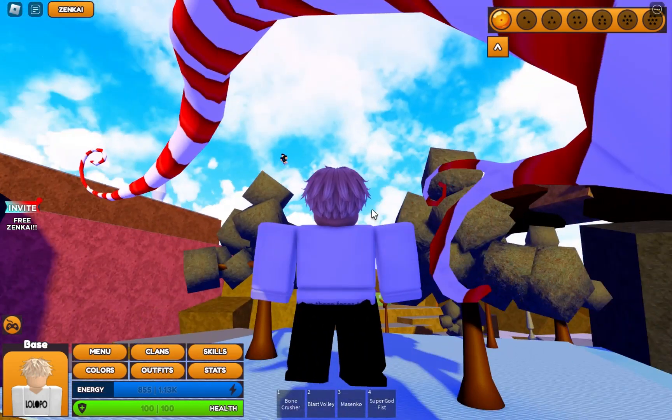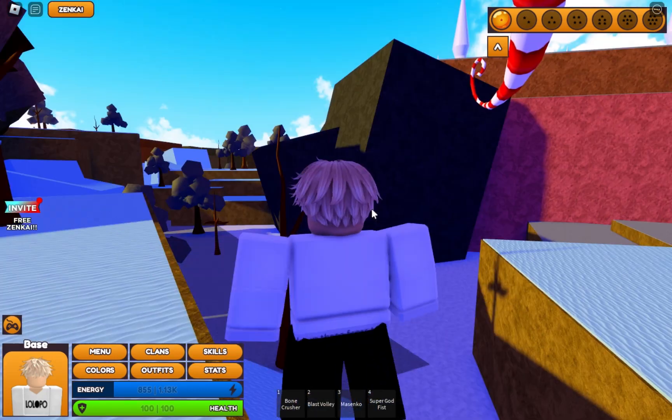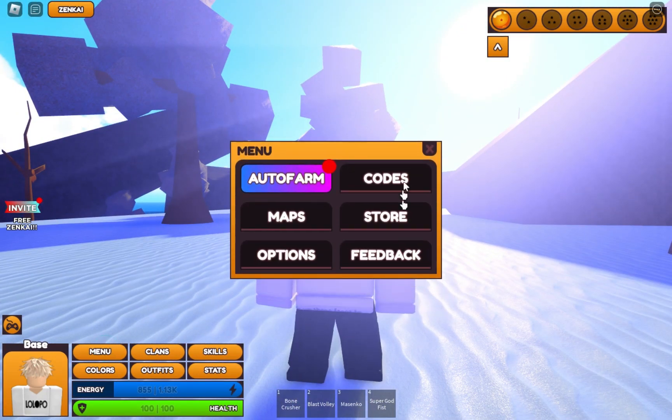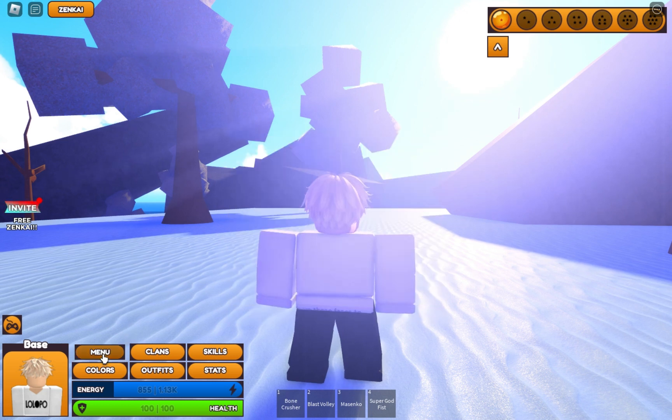This game is so easy to redeem codes. You need to just click on menu and here you can see the codes option. Oh, we have an auto form - okay, let me check that.